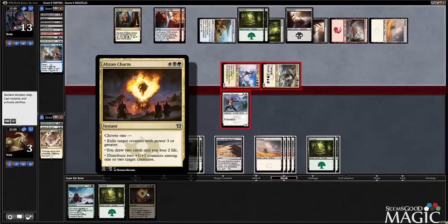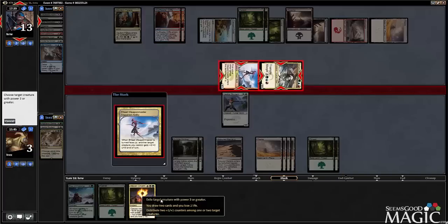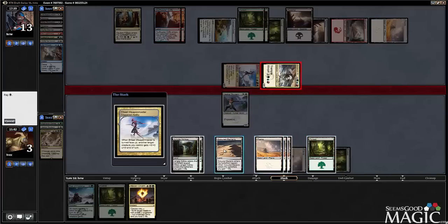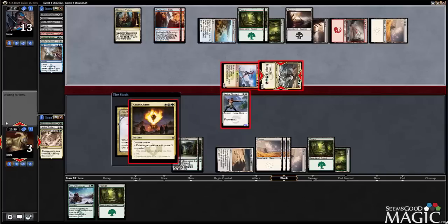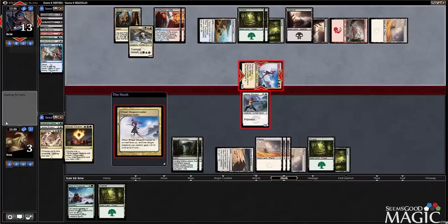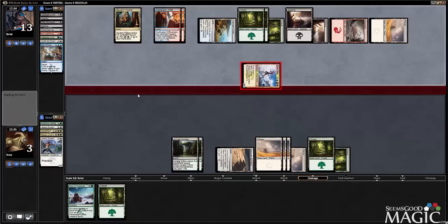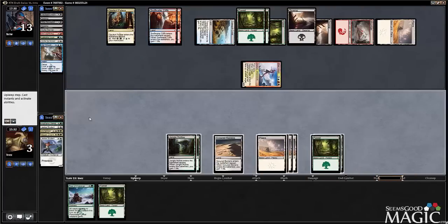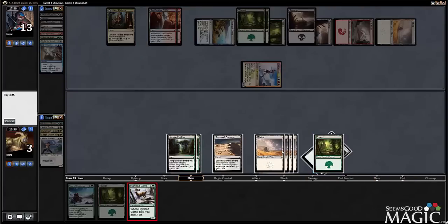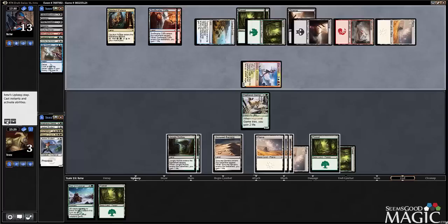I have to exile his trampler, but technically we're not dead — we're close. I think I'm going to ditch the Roar of Challenge, not because it's bad, but because my opponent seems to have too much removal. It doesn't feel like I would ever possibly make Roar of Challenge work without losing my board. Playing Highland game — at this point we're just grasping at straws to try and stay alive.